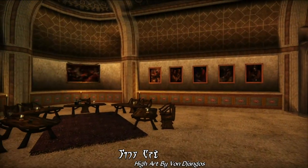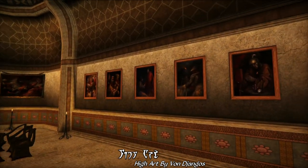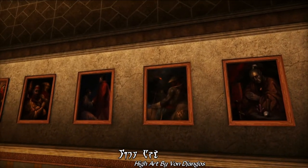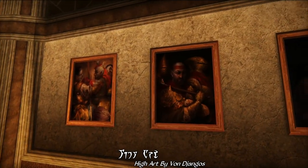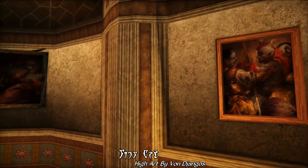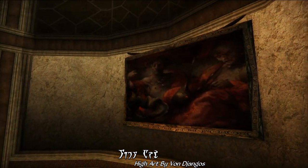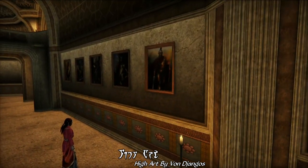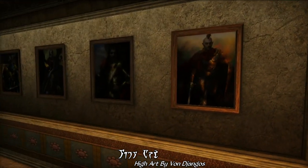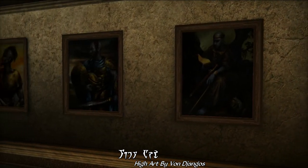This mod adds about 35 new oil paintings to the game, mostly found in upper-class homes in Balmora, Ald-ruhn, and also the castle in Ebonheart, and the governor's mansion in Caldera. These paintings are based on the artwork of Igor Levchenko and Lexo Tiger, and they're mostly Dunmeri portraits, but there's also just a couple of landscapes mixed in here as well.